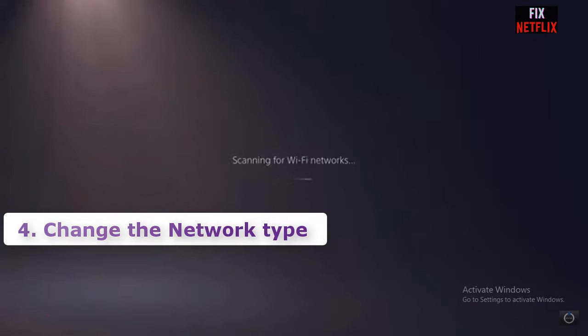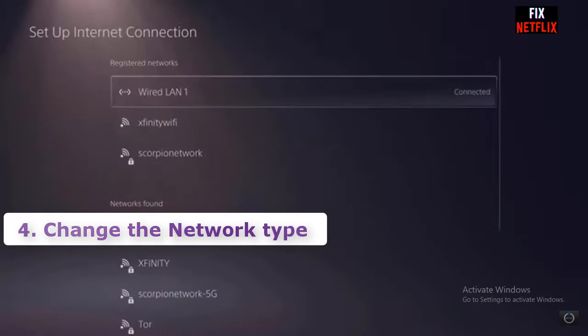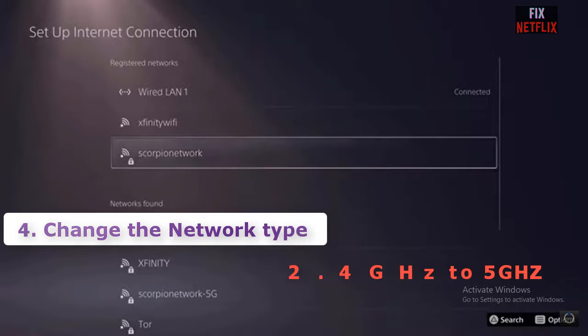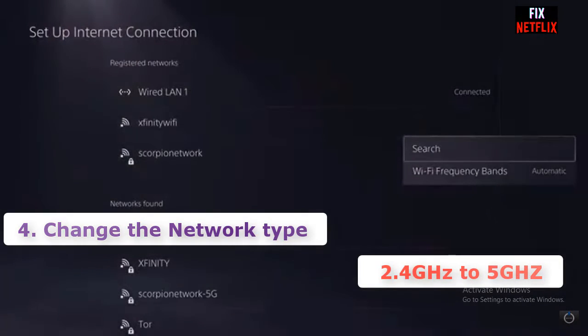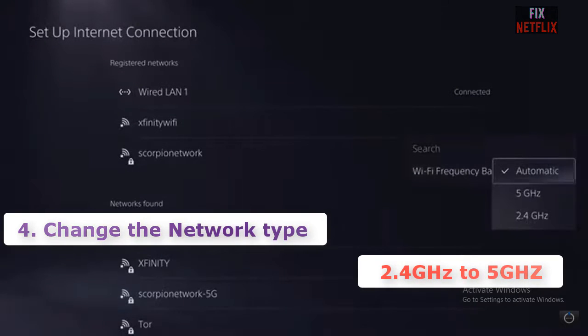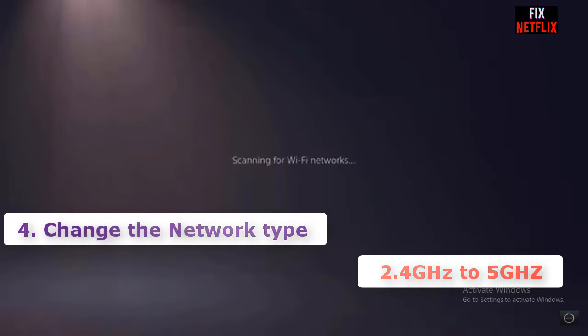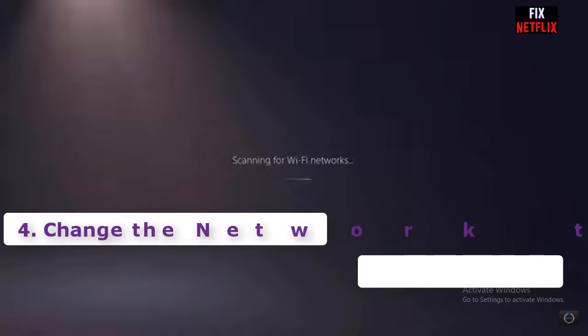Number four: change the network type. Check if your other devices have a good connection. If none of them have a good connection, the problem is very likely your Wi-Fi — try to contact your ISP to see if the problem is on their side. Also, devices like the PS4 sometimes tend to time out on the 2.4 gigahertz network, so try to connect it to your 5 gigahertz Wi-Fi network instead.